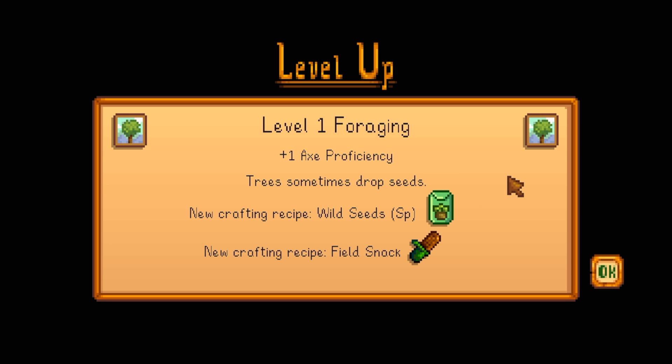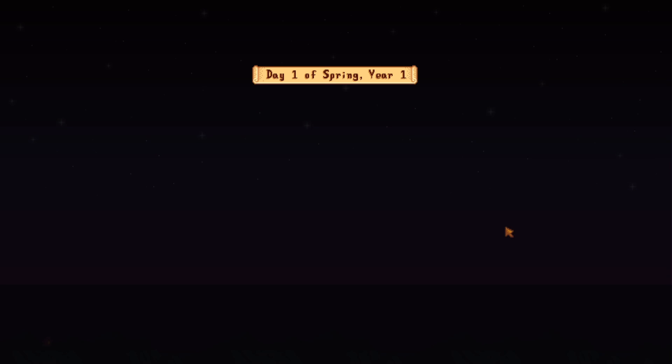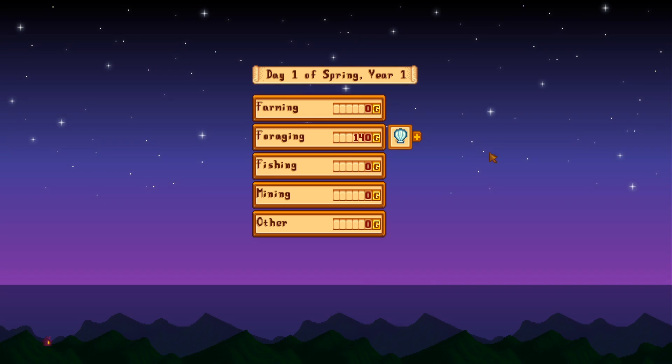We head to bed, and because of the trees we chopped down we leveled up foraging skill. Now plus one axe proficiency means every swing costs 1.9 energy instead of 2. Trees will sometimes drop seeds now, and we can craft a field snack with one of each of the three tree seeds. The summary screen shows our farming money for day one — not great, but it's a start.